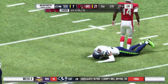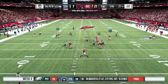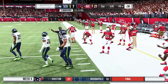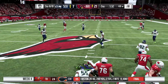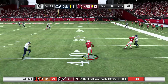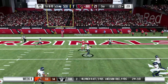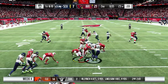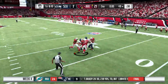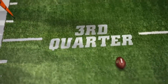Arizona goes 3-and-out after Rosen gets hurt on a sack by Clark — Sam Bradford comes in. A screen to Logan picks up a first down on 3rd and long. Rosen returns and finds David Johnson over the middle. On 3rd and 9, Rosen rolls out and throws on the run to Larry Fitzgerald, who gets to the 23. But Rosen is intercepted by Bobby Wagner trying to find Gresham. Then on the last play of the first half, Wilson is intercepted by Trey Boston. Arizona leads going into halftime — Seattle down by 14.